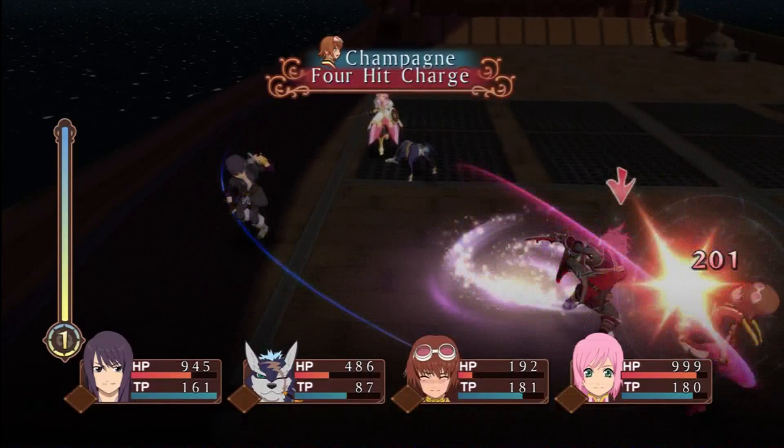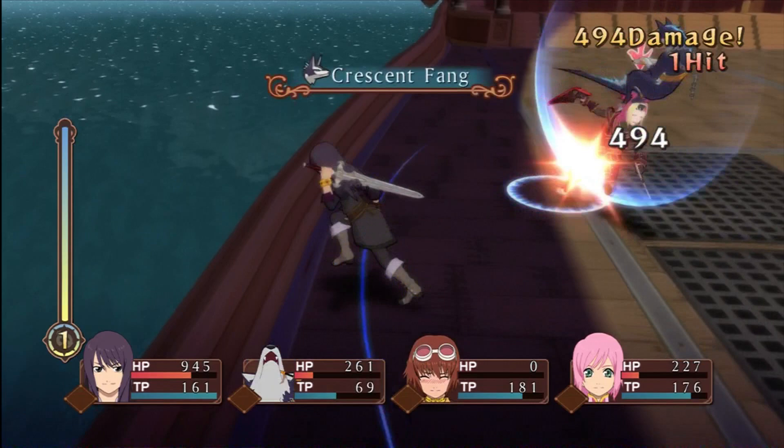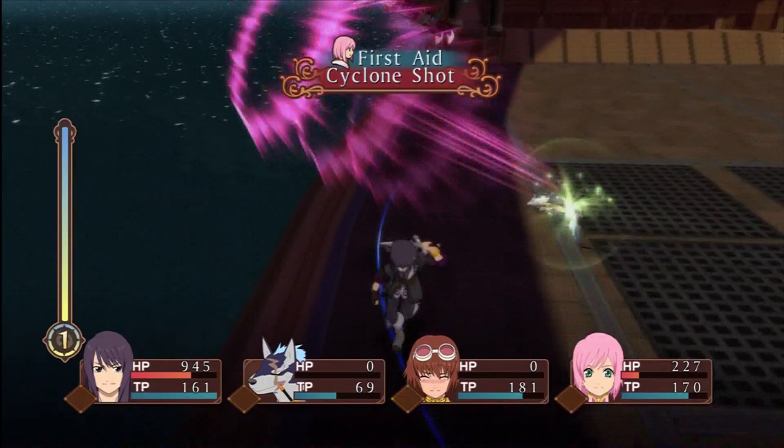Whenever one of your guys dies, leave them dead. You'll see your partners, your teammates, try to use items. Hit the left bumper and you'll cancel the item. Let them die — that way they have less chance of interfering.